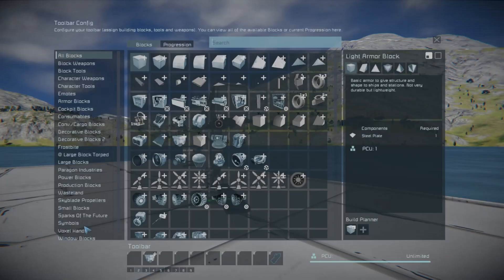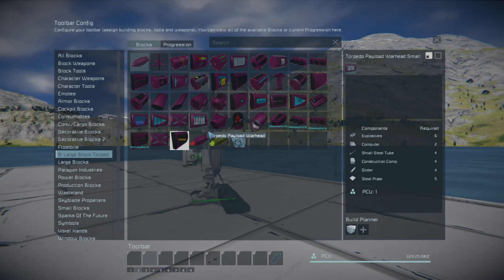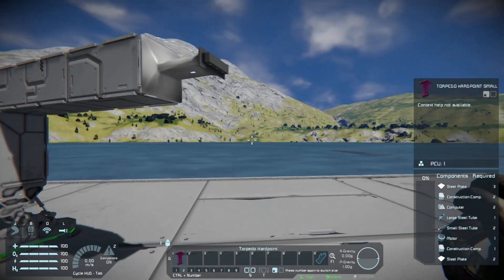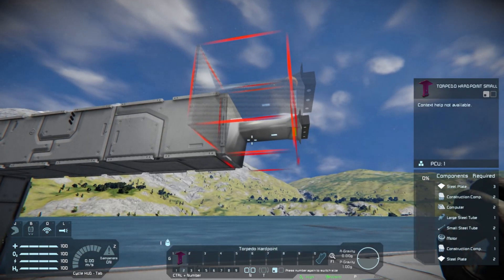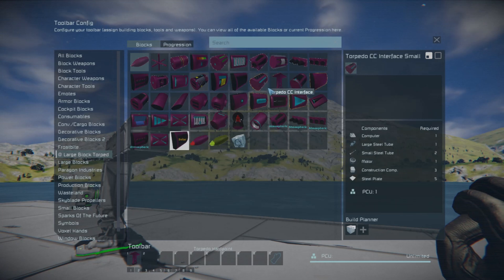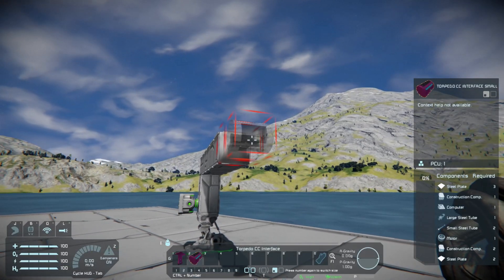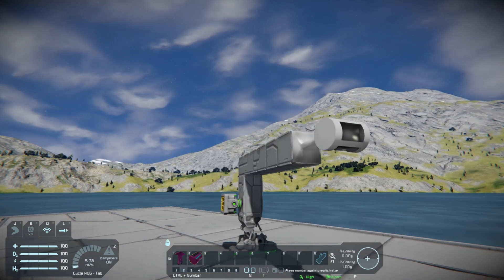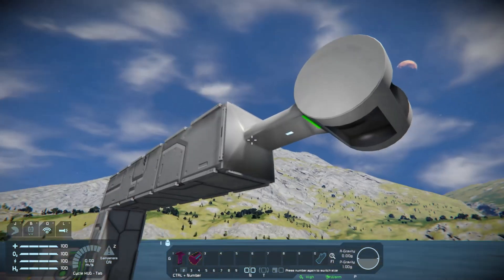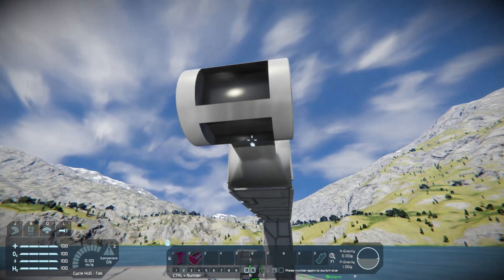First things first, we'll come down here to where it says Large Block Torpedo Parts. So this right here, the torpedo hardpoint, is basically the first step. This is essentially a redesigned, reskinned merge block. Next, we have this right here, the torpedo CC interface. To place it correctly, it's the other side of the merge block, and this is where you build your missile from. Now you have several things — you've got these little indents in here, and these are mounting points.